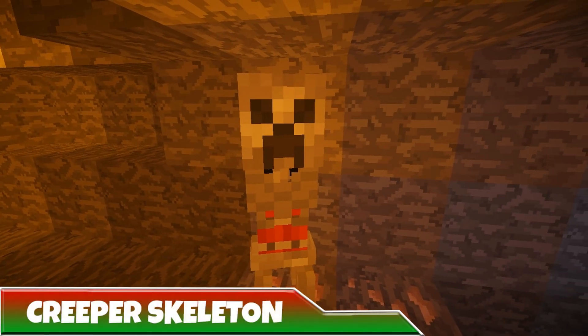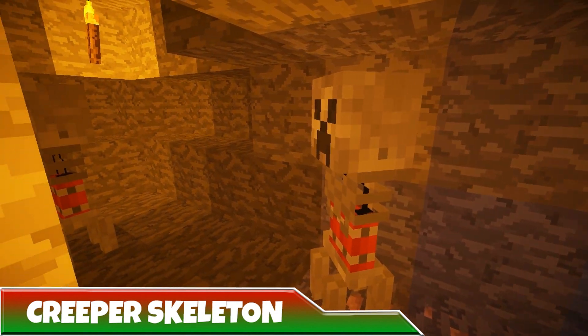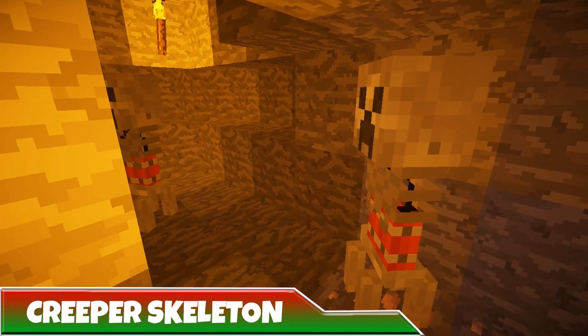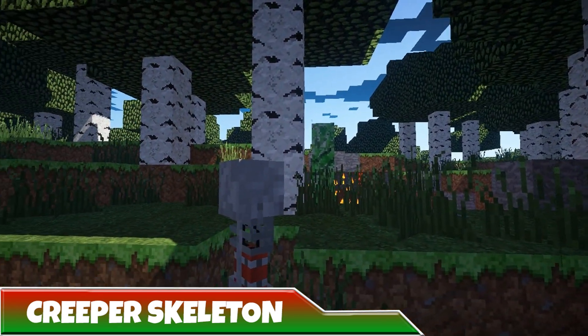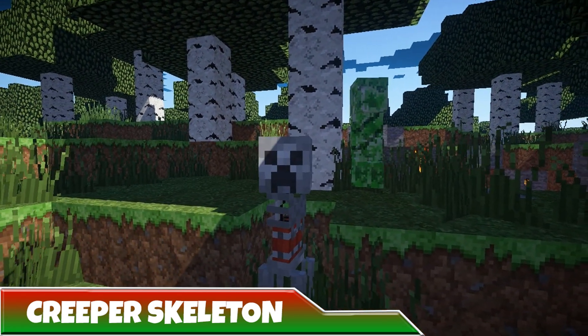Next is the Creeper Skeleton. These little pains in the pickaxes function exactly like a Creeper, whose only goal in life is to make you miserable. Although they do burn in daylight, which makes them a little harder to come by than their greener counterparts. They have 20 health points and drop TNT, gunpowder, and bones.